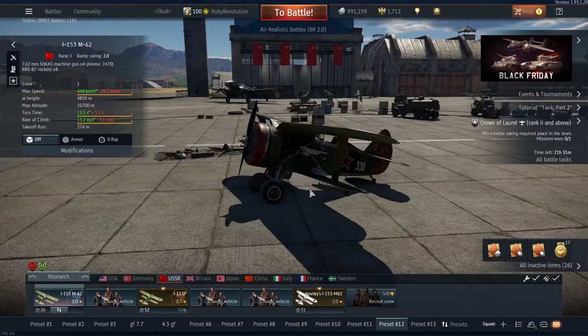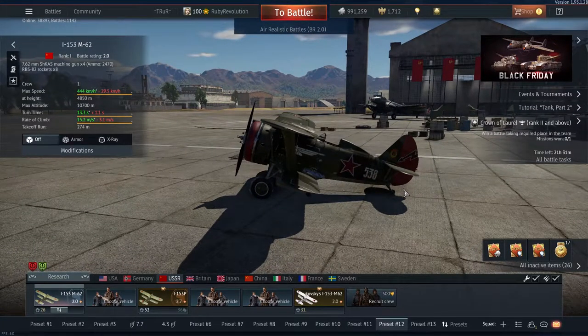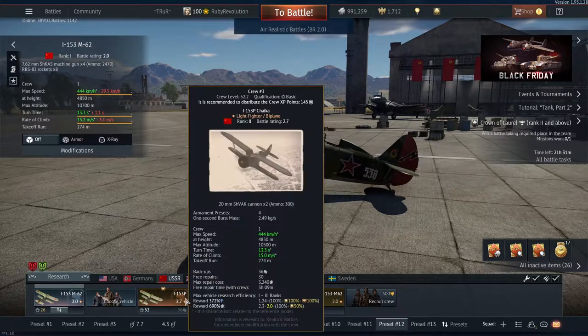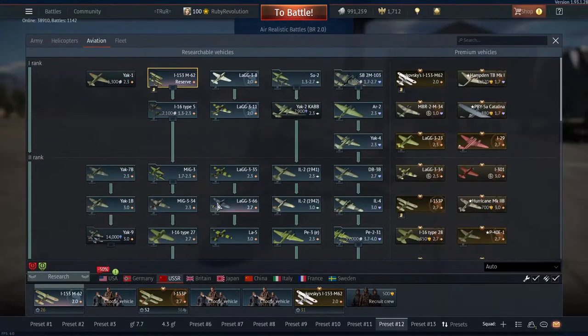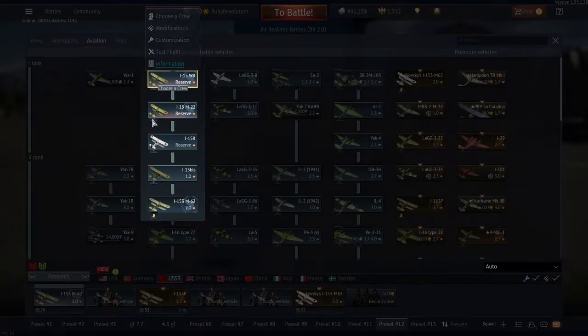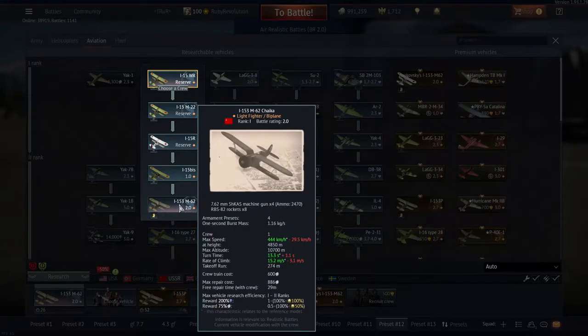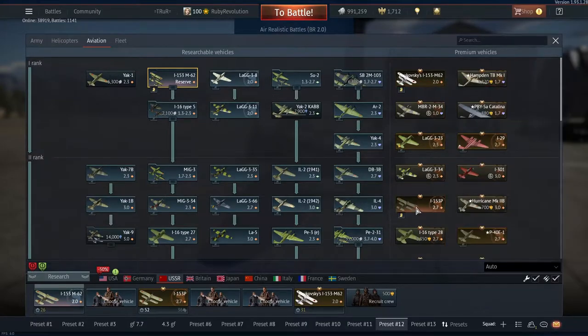Welcome back to my channel and welcome back to War Thunder. Today we're looking at one of the most ridiculous biplanes there is in the game. This is the I-153M62, which is a Russian and also now a Chinese biplane with a battle rating of 2.0, depending on which variant you're taking out in a realistic battle. There are three different versions of this aircraft in the Russian tech tree — there's the normal tech tree version, which is a long line of an I-15, so there's a little bit of grinding to get this aircraft.